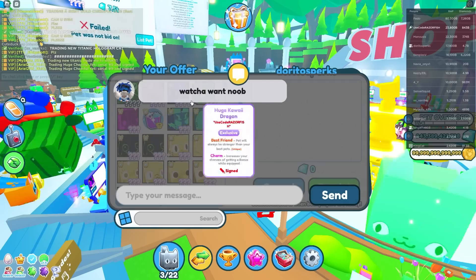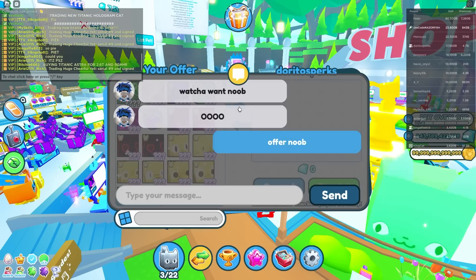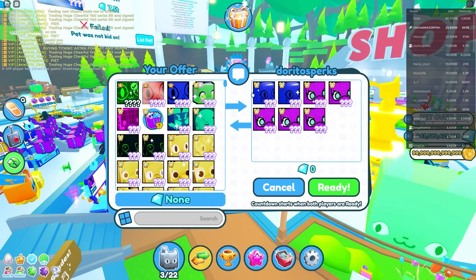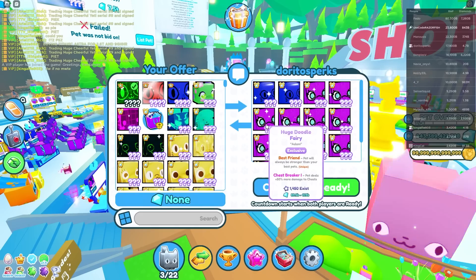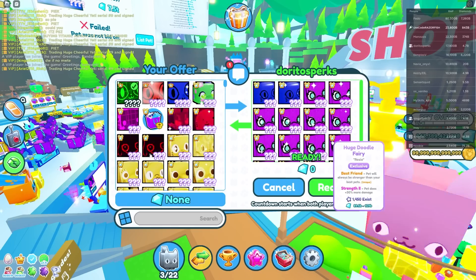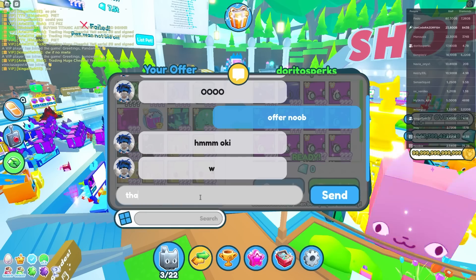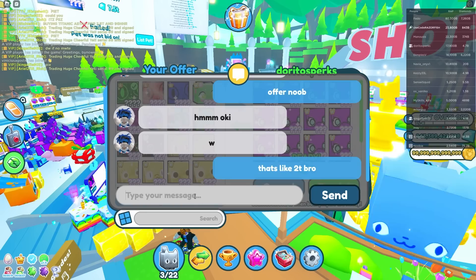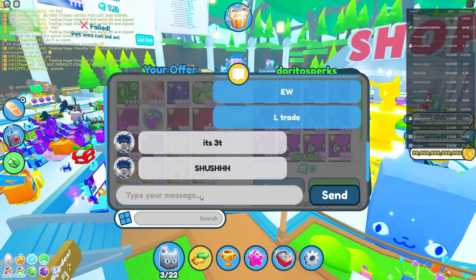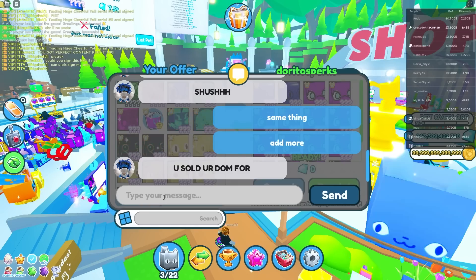I put the pet into the trade and he called me a noob offer — let's see what he's got. He offered two Huge Blue Balloon Cats and then about fourteen Huge Doodle Fairies. That's like two trillion maybe? He said it's three trillion. I told him I already got offered four trillion pure gems, so add more. He slid another offer.